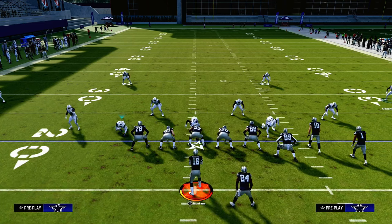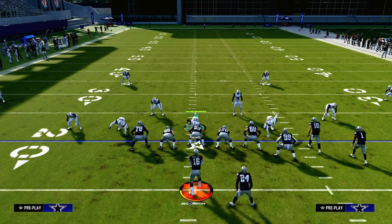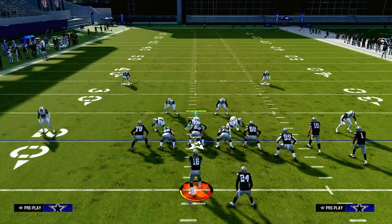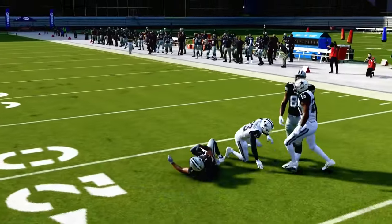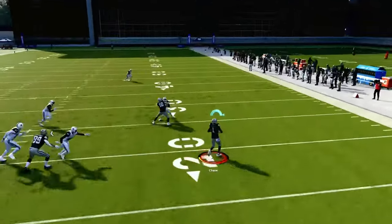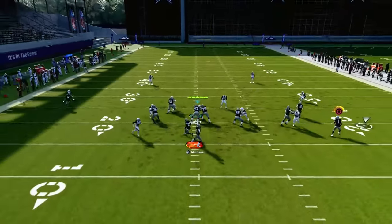So how do we stop RPOs in Madden? You need to specify which RPO you're trying to stop most. The most common RPO we see are RPO bubble screens — they're very difficult to stop. A lot of it has to do with the way zones play in general. You can see why dollar does a good job against RPOs: the base alignment and the wider the formation, the better it will perform, especially stopping compression RPOs.